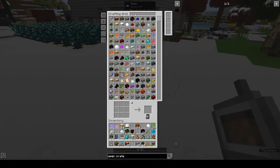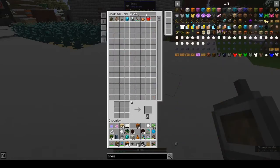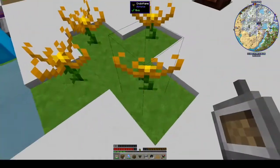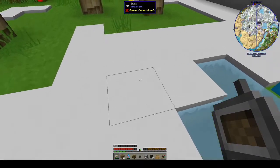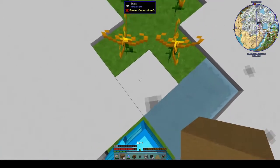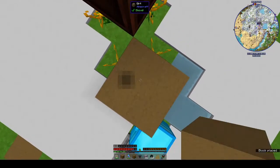One hopper, normal hopper — just want one — and we need a chest. One chest will do, because we don't need very much. These Endo Flames, they decay after a while — after a certain amount of uses. So they're not permanent.